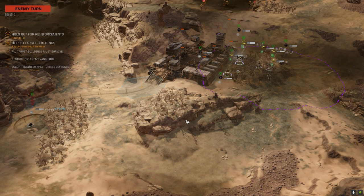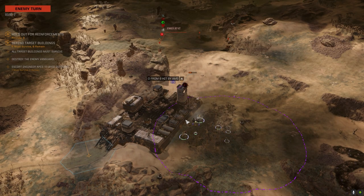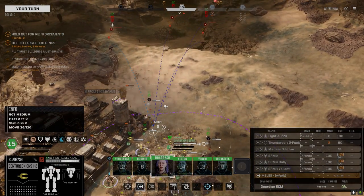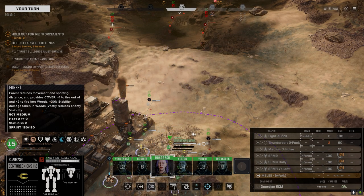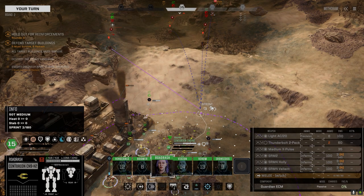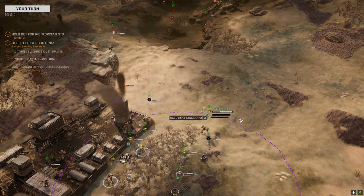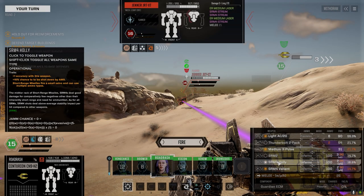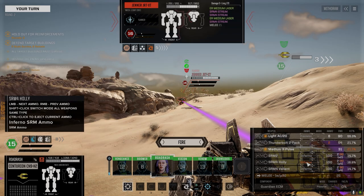That guy's just gonna get murdered. The AMS is no good. We need a direct line of sight here and we can kind of get it there. Let's see if we can land an AC/20 around this guy. I'm going to leave these off — there's no point in using them, we've just got standard and inferno but only a little bit of standard.